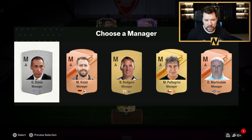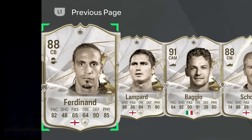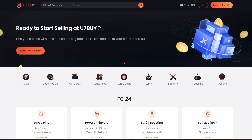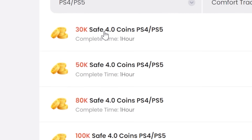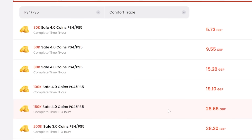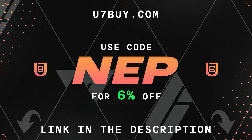Let's get into attempt number two and see if we can draft ourselves one of these new cards. If you want to be able to afford the best players and open the best packs in FC24, go to u7buy.com to buy your EAFC24 coins. It's cheaper than buying FC points and just as reliable — they already offer some of the best prices out there, but you can get an extra 6% off using promo code NEP at checkout.